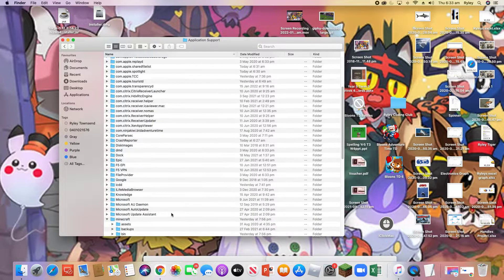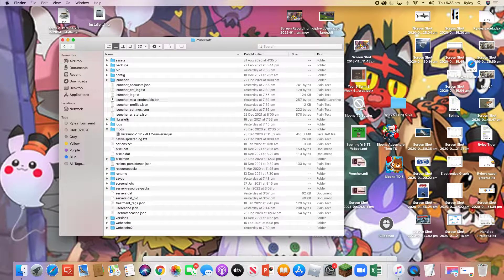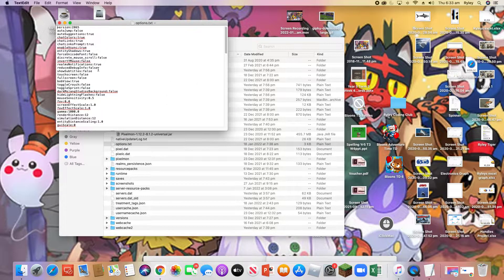In the Minecraft folder, go to options.txt and you can see all of your settings. You can change any of these if you'd like, but today in this video we're focusing on gamma. Your gamma can be anything from 1.0 to 1000.0, and I'll show you what 1000.0 looks like in Minecraft.